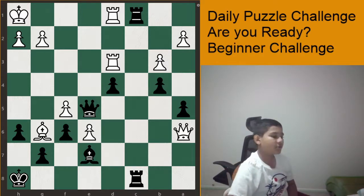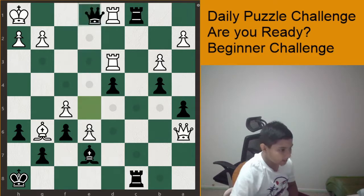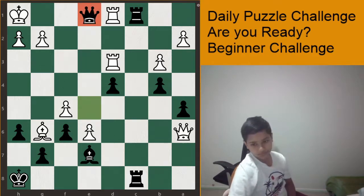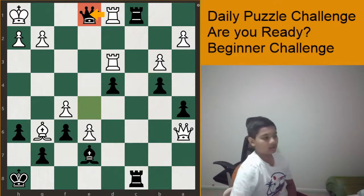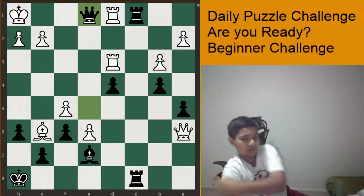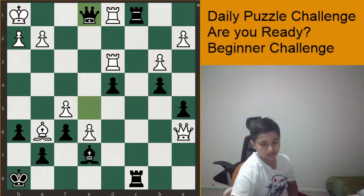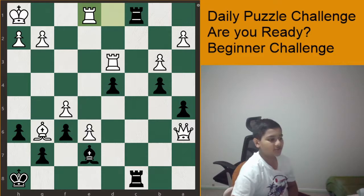The first move — and the hardest move to find — is queen to e1, check. You might wonder about the king's options: it can't go here because of the queen, and it can't go to either of these squares because its own pieces are there. Taking your own pieces is illegal, so the only move is rook takes e1.